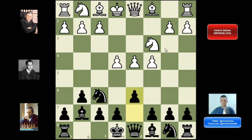In this position, white can try three main systems. There are other lines but they are not more common and probably not better than the three main systems we are going to study here. They can play the Sämisch with f3, they can play the four pawns attack with f4, and they can play the classical variation with knight f3.